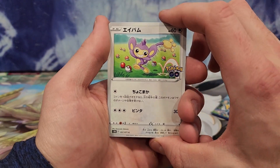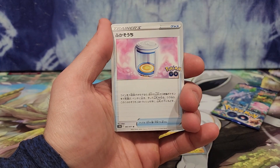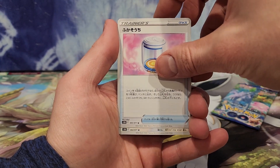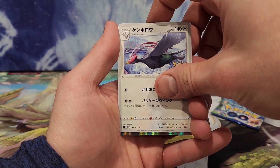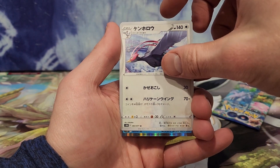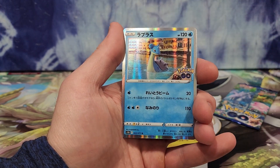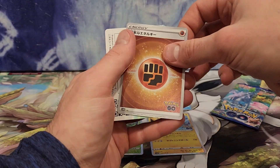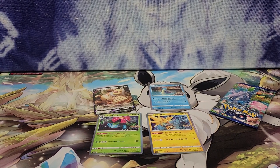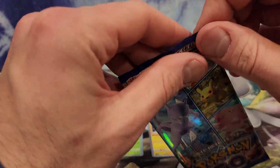We've got a Phantump — question mark — a Larvitar, a trainer, Braviary I think, and oh — is this a Gyarados again? Or Blastoise? Neither — this is a Lapras. So we're getting quite a few of the regular holos which is fine — I'll accept that, I'll accept anything.